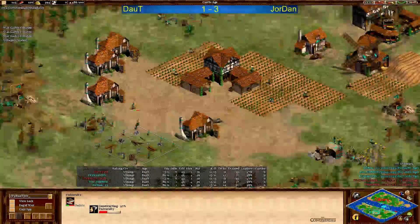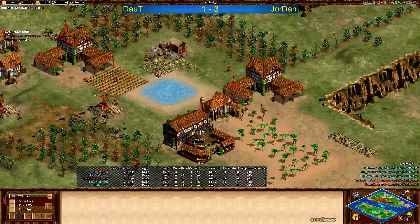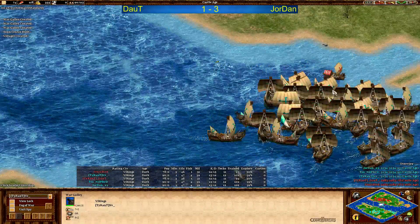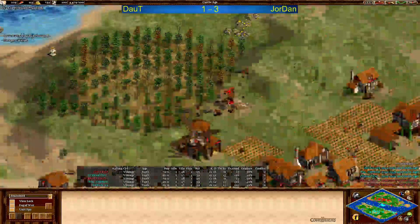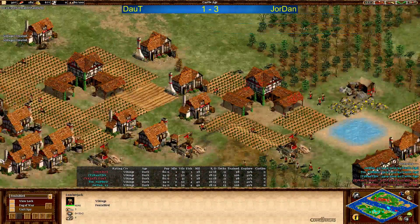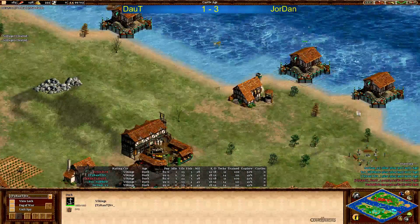Doubt is up to castle age, he's gonna get the war galley upgrade as well. Two TCs actually, and nobody going for university. Now university coming in for Jordan. I think nowadays players prefer to get ballistics first because it's such a big difference. Jordan trolling in the middle, or maybe going towards Doubt's docks again. I wonder what Doubt is going to do because he's not rebuilding any docks — maybe he wants to go for a mini boom and go up to imperial age faster. Religious numbers pretty similar, but Jordan is getting a TC up as well — plus two TCs — and ballistics coming in for Jordan. This is so important, this upgrade.